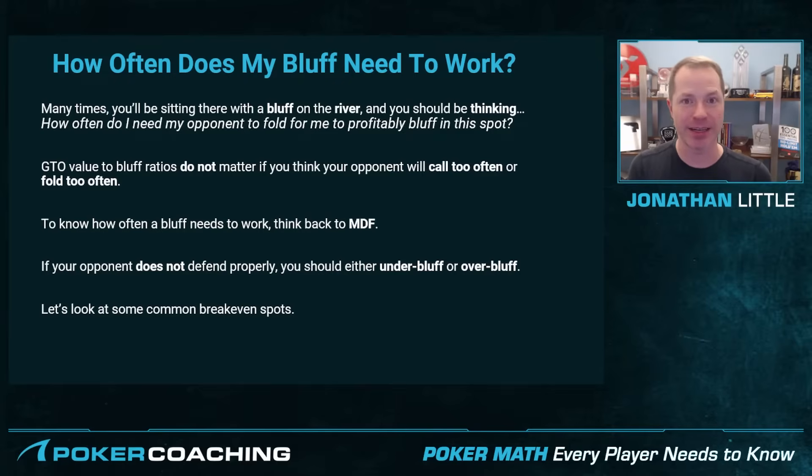If your opponent does not defend properly, you should either under-bluff or over-bluff. For example, if you know your opponent is a calling station — meaning they just love to call — and when they call your turn bet you know they have some sort of pair that they are just not folding, against those players you are going to want to drastically under-bluff or perhaps never bluff. If your opponents call the turn with a lot of hands like middle pair but then fold them on the river if they don't improve to three of a kind or two pair, against those players you're going to want to over-bluff because they are going to fold far too often.